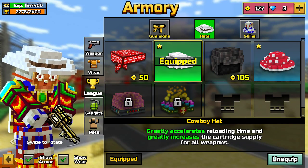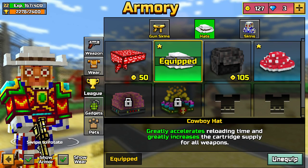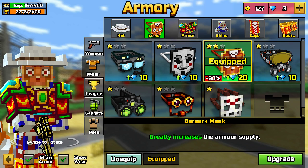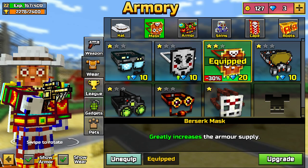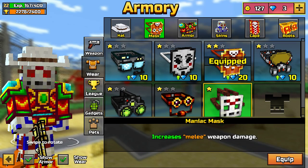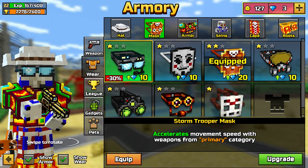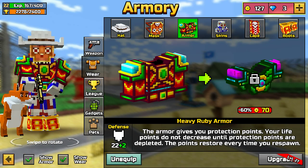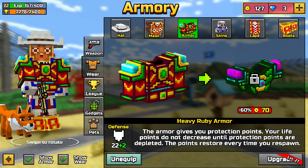I have Mage Hacks — it greatly increases reloading time and the armor supply for all categories. My mask is the Prozer and it greatly increases the armor supply, which is good. My armor is Heavy Ruby and I need level 27 to go up — I'm level 22.